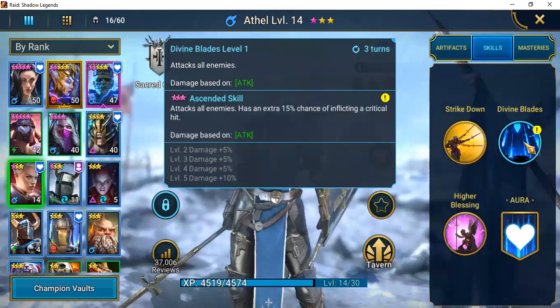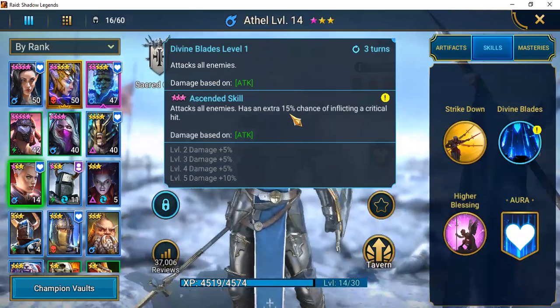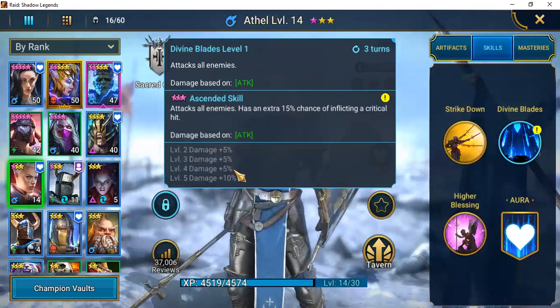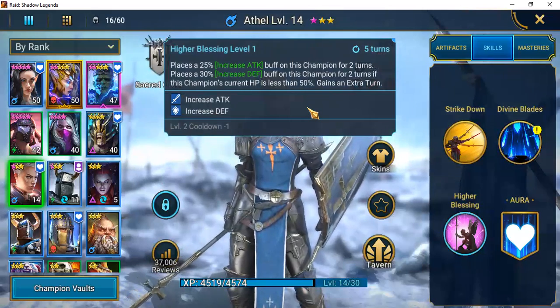Her A2, Divine Blaze at level one, attacks all enemies. This skill can be ascended and will add an extra 15% chance of inflicting a critical hit. If it started at 30% that would be impressive, but you can book it from 15% up to 40%. Her A3, Higher Blessings, places a 25% Increase Attack buff and a 30% Increase Defense buff on this champion for two turns.